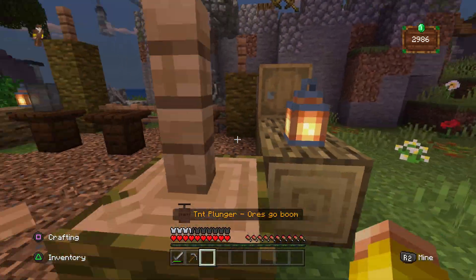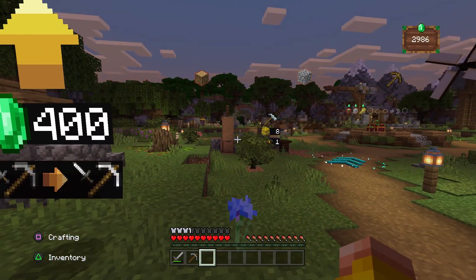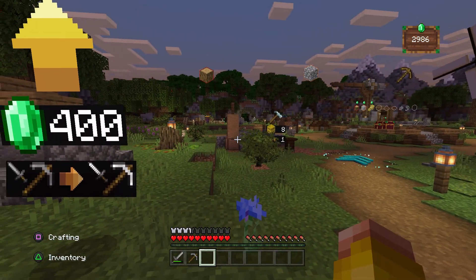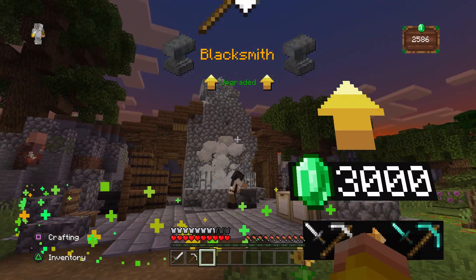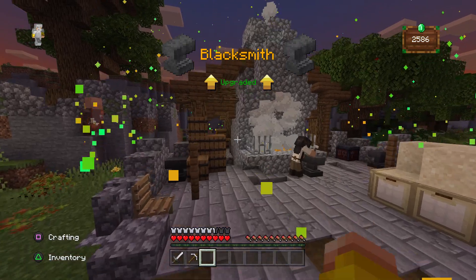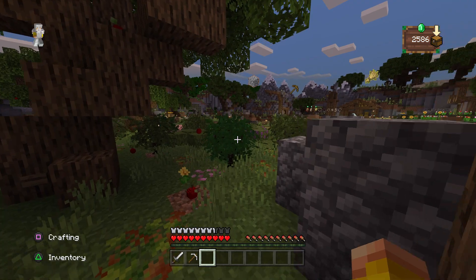TNC plunger always go boom. Okay, let's upgrade — I think we should upgrade the blacksmith one more to get us that cheeky jump. Yeah, let's do that. Here we go — cheeky jump! Oh fancy. And then we're going to use it to go into the desert because I think that's the only thing left to do.